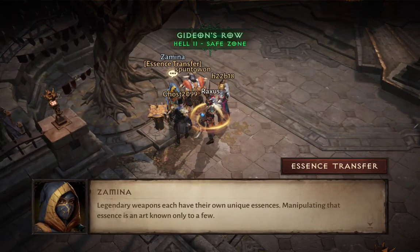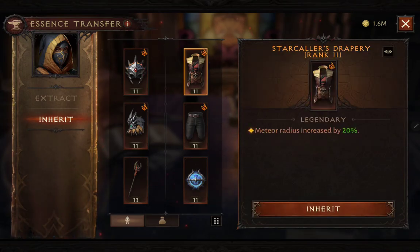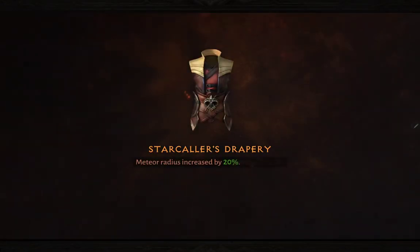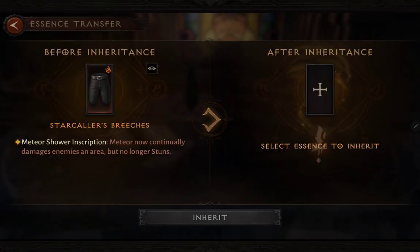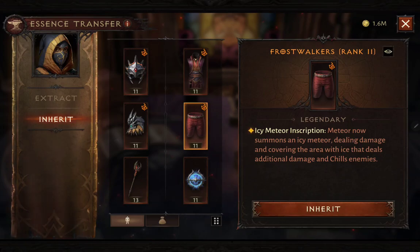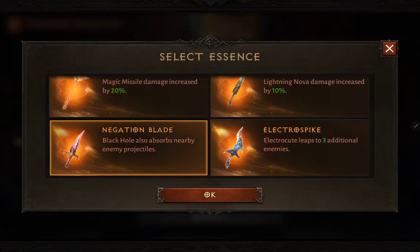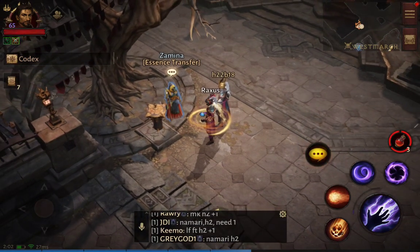Now let me show you how I switch to my PVP set. I'll go to essence transfer, then inherit, and start changing my legendaries. Since I'm using ray of frost, I choose Kyne's Cryo Mantle. My black hole stays the same. For meteor I change it to an icy meteor. Changing is free — no gold cost. Finally I change my offhand to the Negaton Blade, which lets me absorb nearby enemy projectiles. My PVP set is complete.